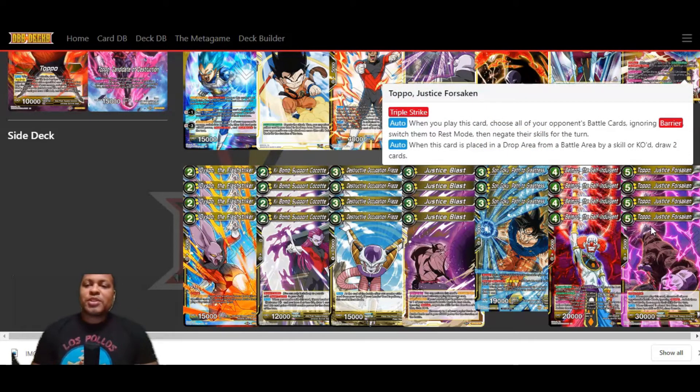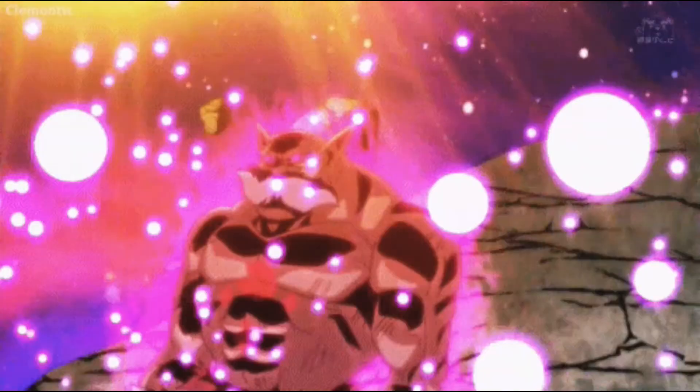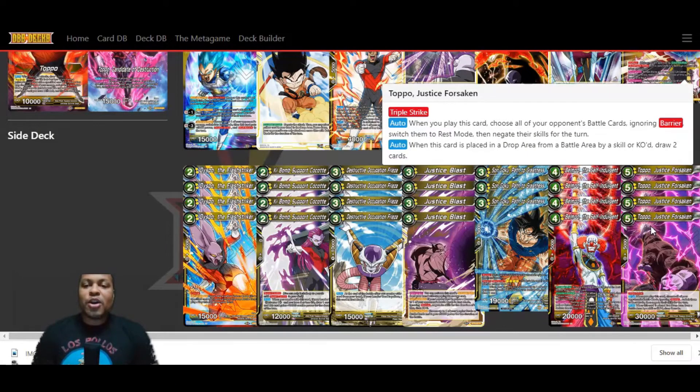Topo Justice Forsaken is a very good card in this deck because you will get high amounts of energy. He's a triple striking monster with 30,000 attack. Auto — when you play this card, choose all of your opponent's battle cards, ignoring barriers, switch them to rest mode, then negate their skills for the turn. We're seeing with this deck that we're able to put a lot of things in rest and negate a lot of skills. Auto — when this card is placed in the drop area from the battle area by a skill or if it's KO'd, you'll be able to drop two cards back. Even though you're committing five energy to him, you'll recur back some of your cards when he goes to the drop area, and you'll most likely still have other bodies on board.